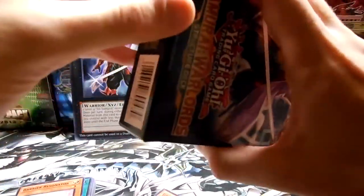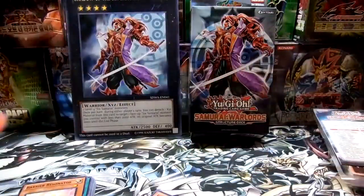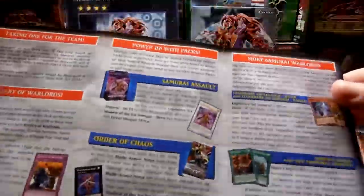I'll go ahead and actually open up the deck. We have the Playmat, which looks pretty cool. I mean, I don't want mine on this paper, but there it has the Shadow of the Six Samurai again. And then we have our little Play Manual — list of random, basically tips for the deck.